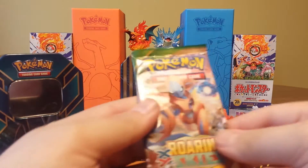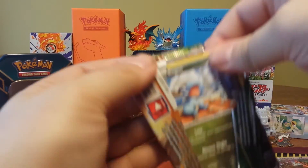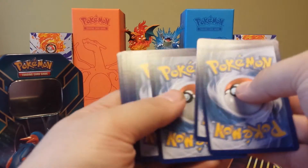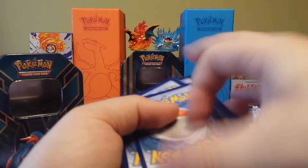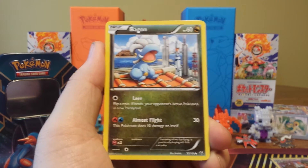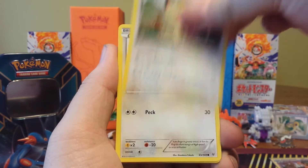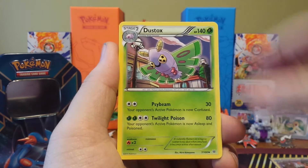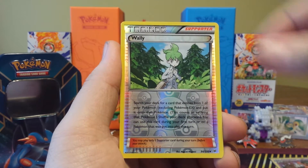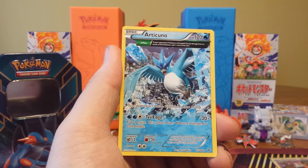Nothing to applaud over. Last pack of Roaring Skies, guys — I hope I can get another pull in this video to make it a little more entertaining. With our last pack of Roaring Skies we have Bagon, Barnacle, Gligar, Meowth, Spiro, Dustox, Winona, Rayquaza, Wally, and an Ancient Trait Articuno — which is really not that bad of a card.